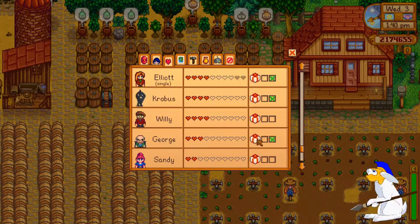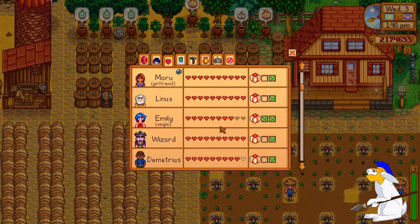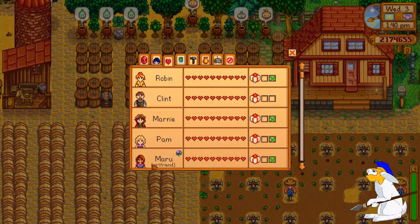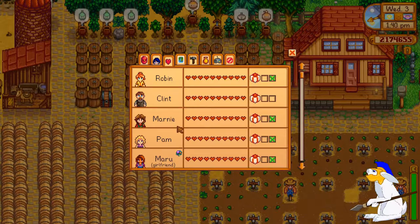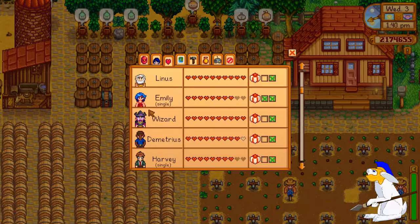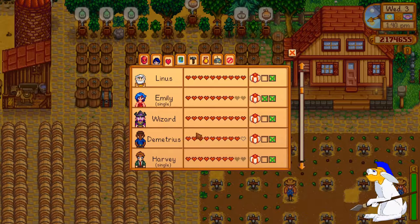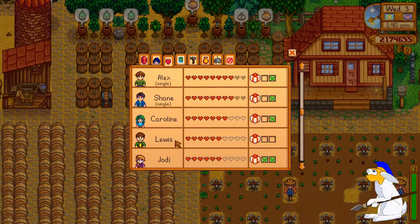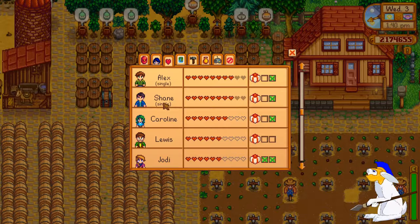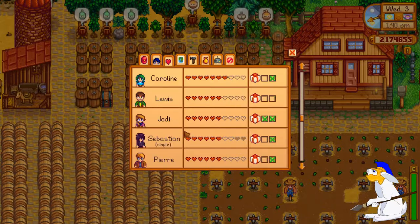Poor dwarf is neglected — everyone else has got a few stars. But there are quite a few cool items you can give to people that they love. Maru — she's my girlfriend, she's one of my favorite characters. Robin's quite cool but she's already married. Clint isn't dateable. Emily's kind of crazy. Shane's quite cool though — he's kind of tragic, and I like how if you date Shane he can kind of recover from being really depressed. So yeah, there are some cool characters in here.